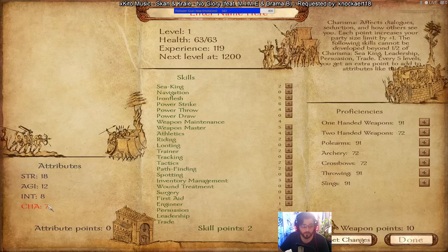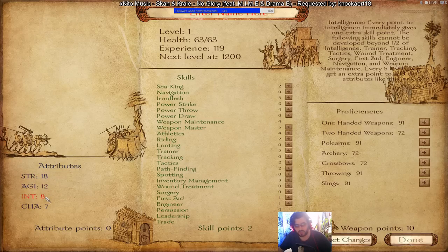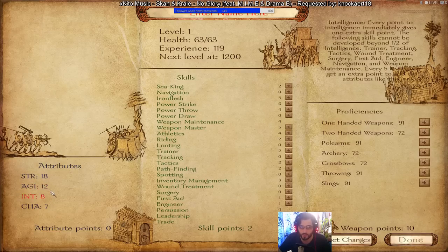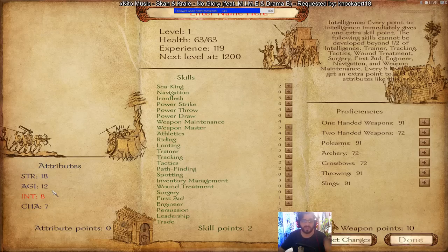Since we'll have a lot of troops passively from companions, I don't recommend speccing into Charisma. Put the Strength you want, then extra points to reach Intellect 10, and from there do whatever with remaining attribute points. In Viking Conquest the leveling system is different — you receive one attribute point every 5 levels. That's why character creation decisions at the start are one of the most important aspects; they can make or break your playthrough.